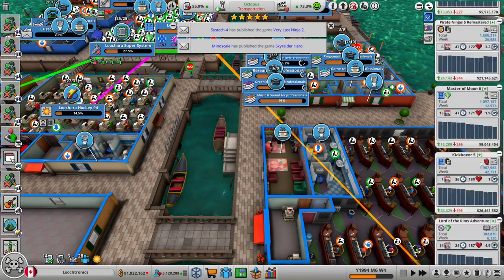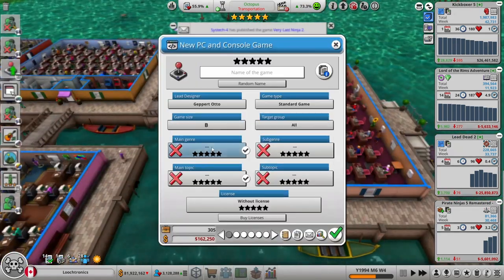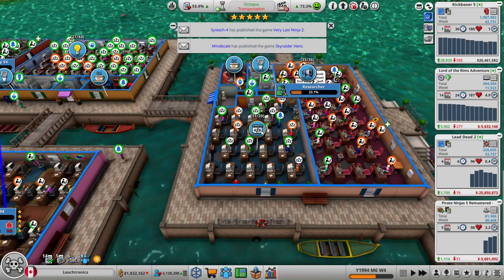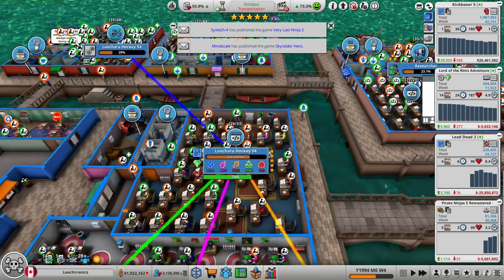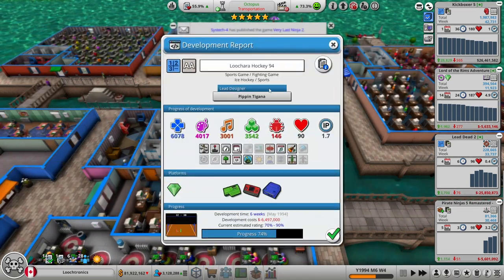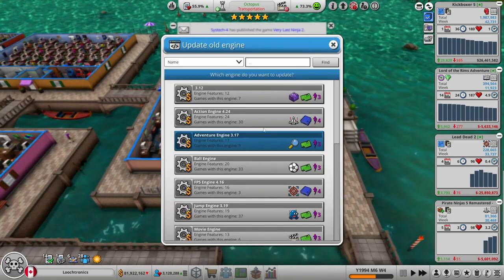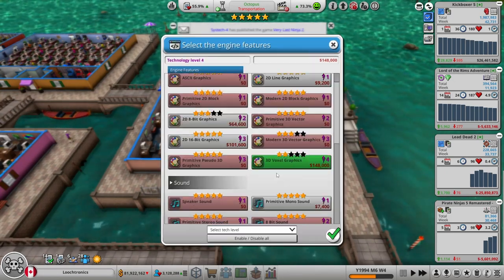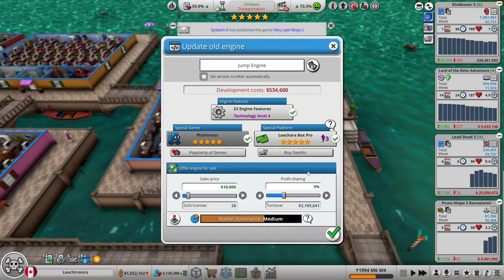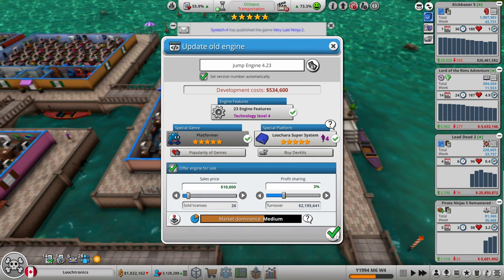Super Lucera Brothers 6 is about to come off the market. Should I do a new one — a new Super Lucera Brothers game? How popular are platformers right now? 80% and it's not saturated? Sign me up for that. This is a tech level 3 game, but since it's for all three systems, this next game is going to be tech level 4. So let's make this engine tech level 4. We now have three stars in the physics, so it should be a pretty solid game. I hope — my fingers are crossed. Medium market dominance for the jump engine. That is good as well.